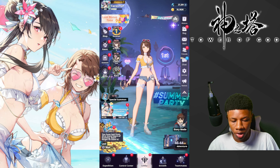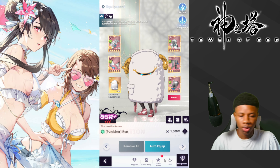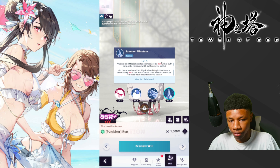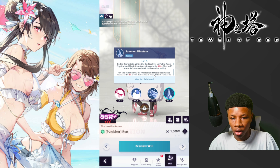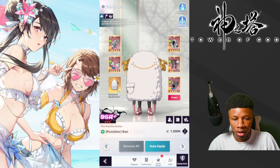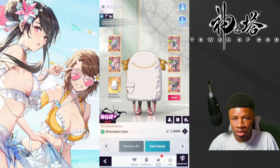When we take a look at Punisher Ren's kit — come over here to characters and then Punisher Ren — the reason why this unit is so good is because of his passive. The fact that he gets a 40% physical and magic resistance increase is completely stupid. That passive resistance boost pretty much allows you to go over 100% physical and magic resistance, and it makes these two stats the most busted stats in the game.